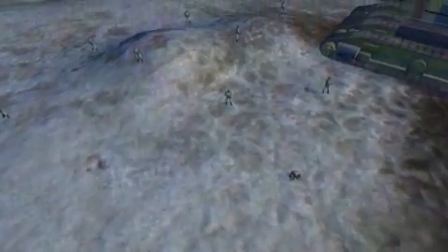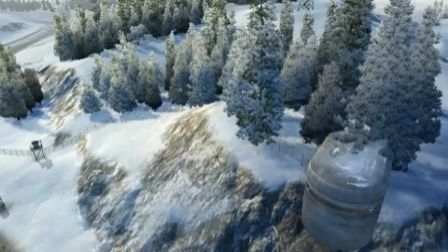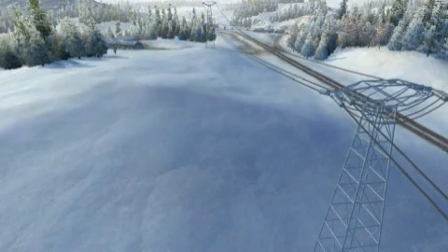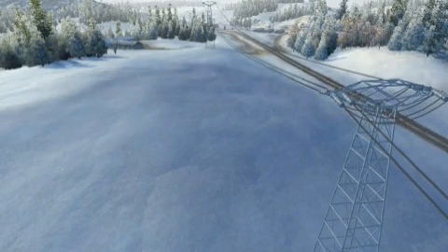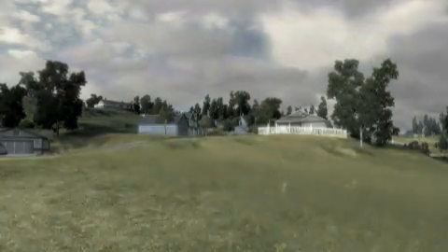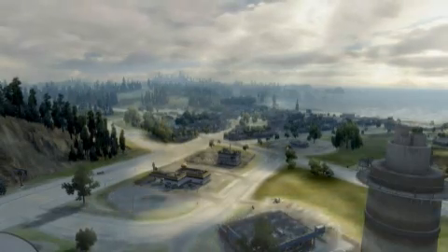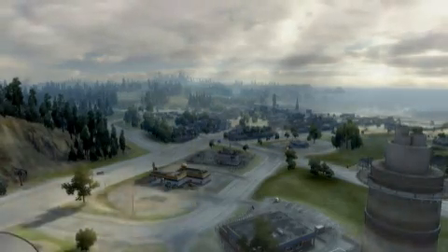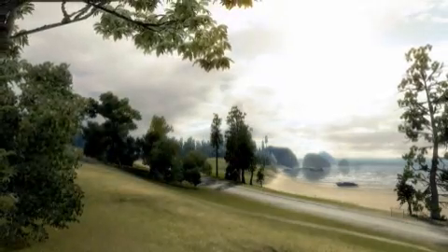Another example of our attention to detail is this DX10 feature: Global Cloud Shadows. All the clouds in World in Conflict are volumetric and behave like clouds should. But with this new feature we have added hyper-real behavior on the shadows from clouds. See here how the shadows move across the fields. When they hit buildings, objects and units, the effect is completely realistic and accurately simulated as the shadows move across walls, rooftops, trees and everything else. Shadows are of course also affected by the cloud shape and thickness.